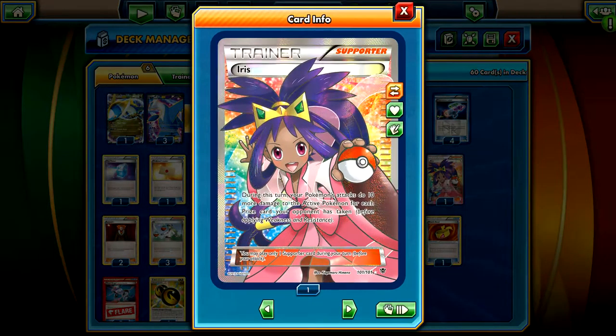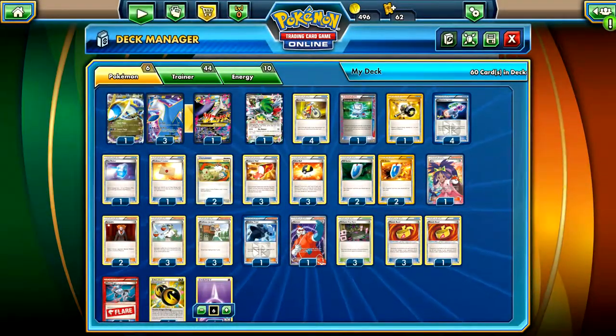We play three Ultra Ball because you only play five basics in the deck, so you have to start with at least one and you're probably going to draw into another one sometime soon - that's why I don't max out to four. I play four VS Seeker because getting maxed supporters is really good. I decided to throw in one Iris here because sometimes in the late game, or if your opponent takes a really fast prize, you can use this just to get a quick easy knockout.